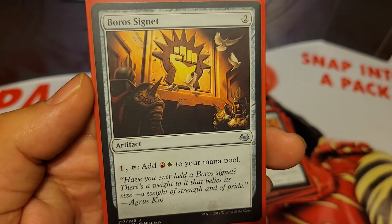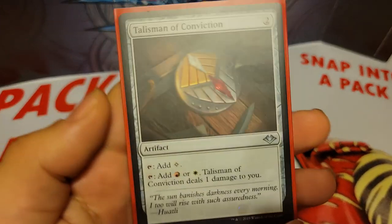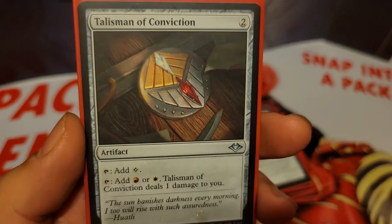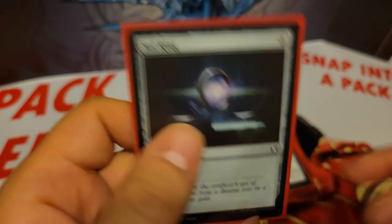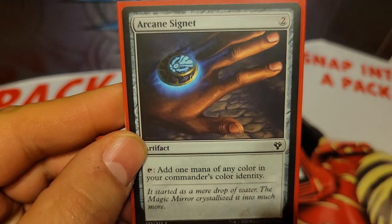Of course we have Boros Signet, 2 mana, pay 1 mana and tap it to add a red and a white. We have Talisman of Conviction, 2 mana artifact, tap to add a colorless, or you can add a red or white and it deals 1 damage to you. Of course we have Sol Ring, and of course we also have an Arcane Signet.